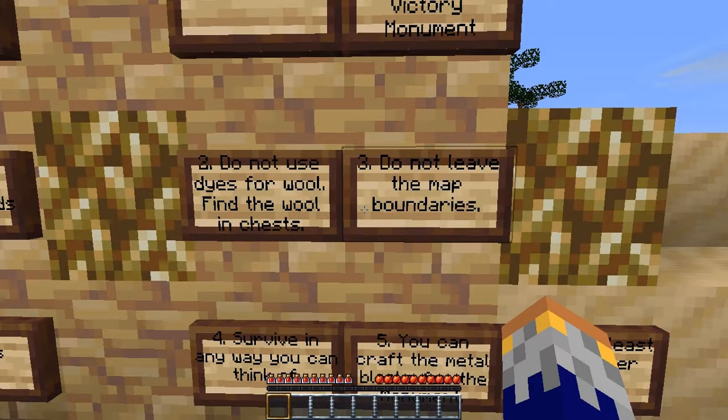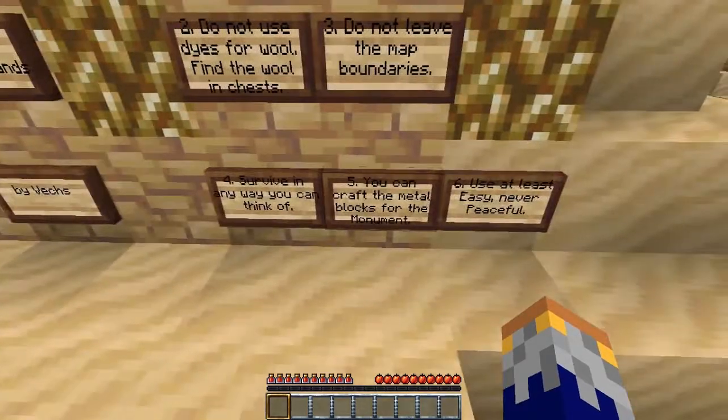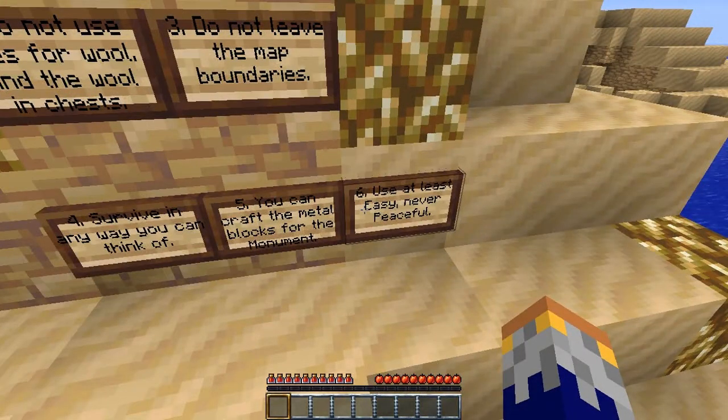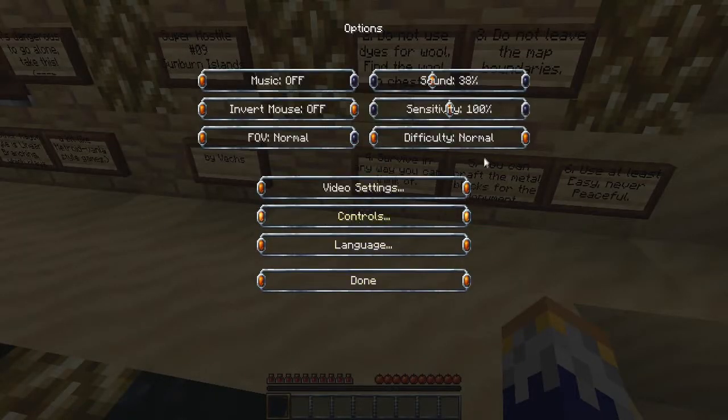Number three, do not leave the map boundaries. Number four, survive in any way you can think of. Number five, you can craft the metal blocks from the monument. And number six, use at least easy, never peaceful. I am on normal.